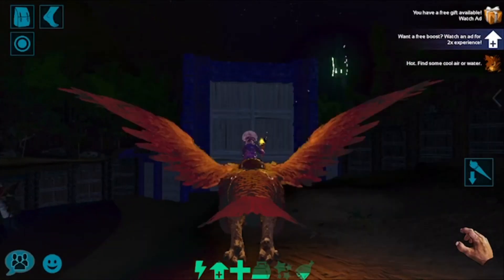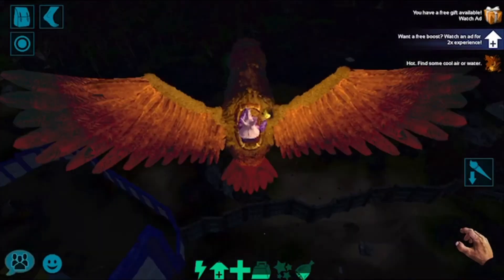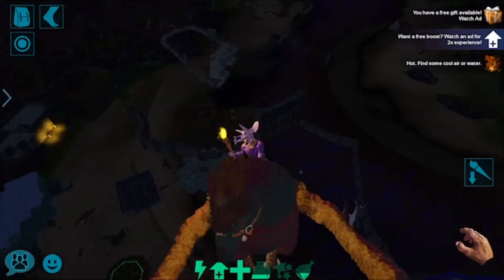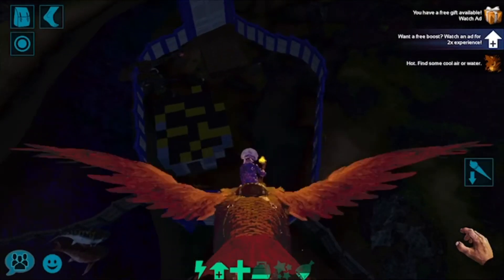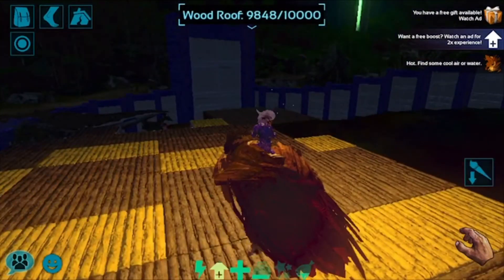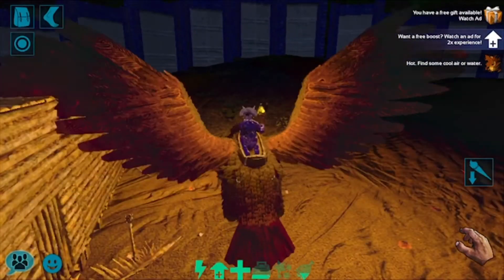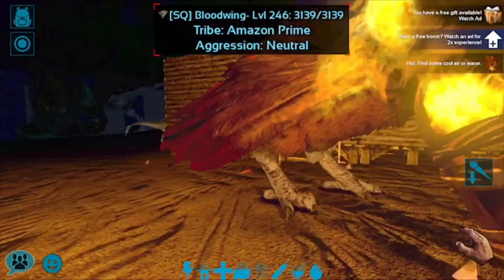We also have another base over here past these behemoth gates — this whole thing is our base. I'll show you from high up, but you won't really see the whole thing because it's nighttime, but if you see all those walls, all the way over there, this is the whole base. We have breeding dinos in here with our wolves and stuff. And in here we have our snails, which are used to make cementing paste.